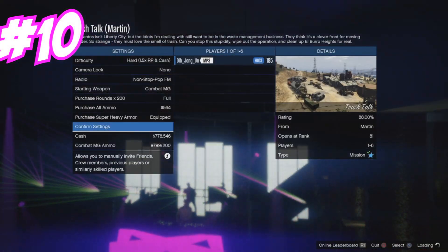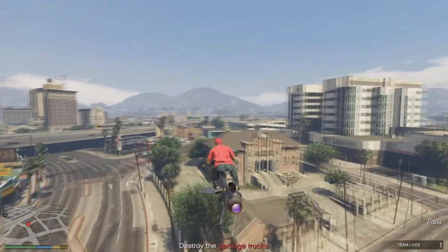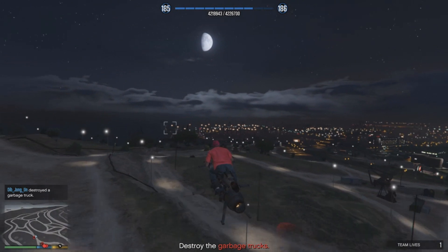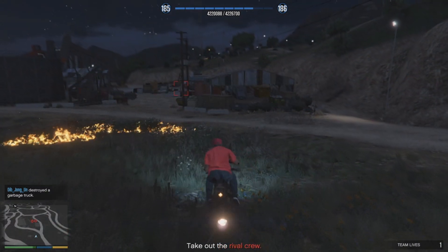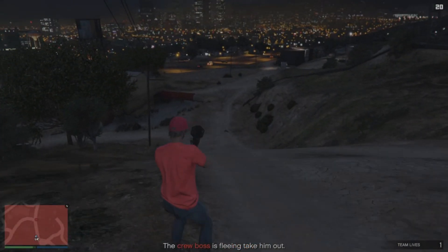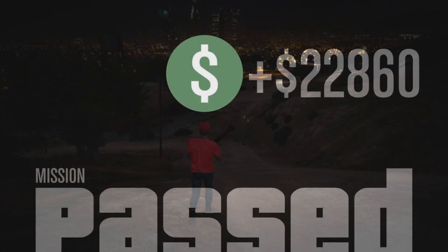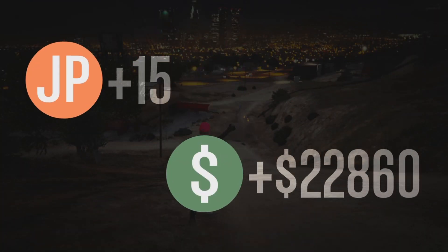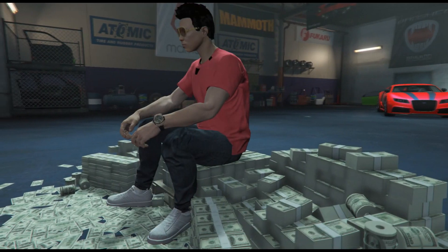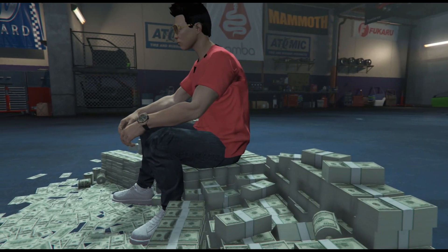For number ten, we have Trash Talk. First you go around the map and destroy four garbage trucks, then you're directed to destroy more at another location. Random people and cars will pop up — take them all out for the most RP. Once all the garbage trucks are destroyed, take out the last man and you're done. We get $22,860 for that mission. In total, doing all 10 missions we made over $200,000. If you want to make more money in GTA V, check out the other videos.